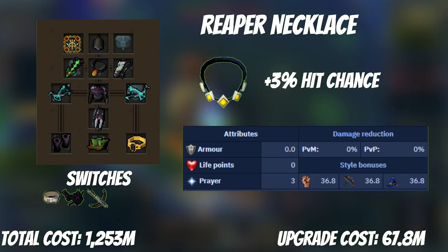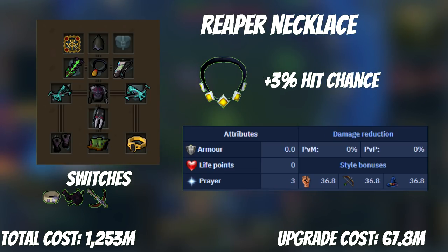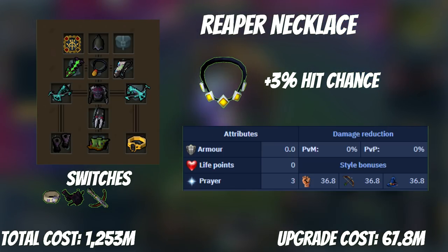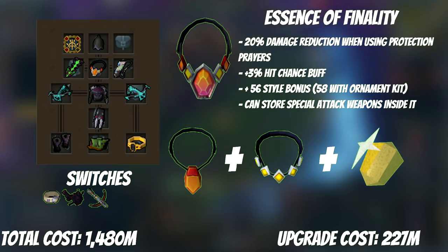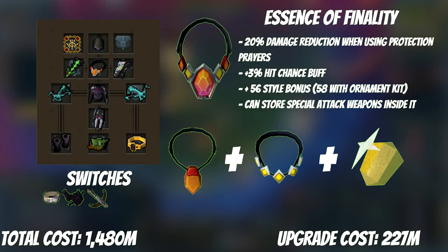The Reaper's Necklace is a bit of a pre-buy for our next upgrade, but if you're going to need it to make an Essence of Finality, you might as well get some use out of it first. It's great at places where you don't have 100% accuracy and don't need the survivability of Amulet of Souls — Rise of the Six and Nex come to mind. The strategy is to buy a Reaper's Necklace, go to those bosses to make the GP needed for an Alchemical Hydrix, and then do the Essence of Finality upgrade. The EOF is so broken — you'll want to stick a Dark Bow in there as it's the best ranged special attack at this stage, and it combos very well with Hydrix Bolts.